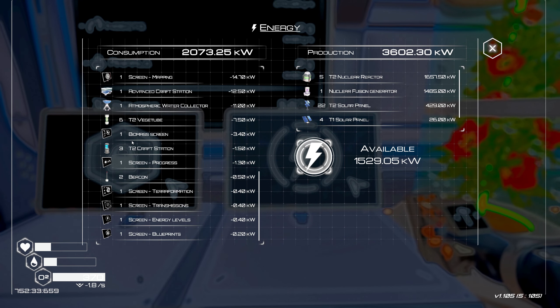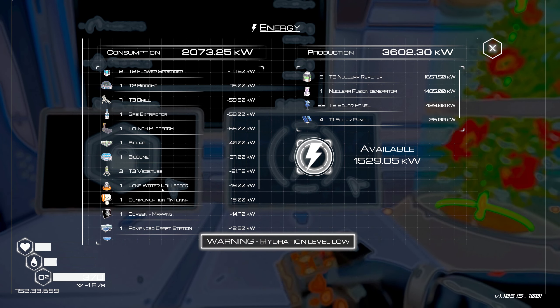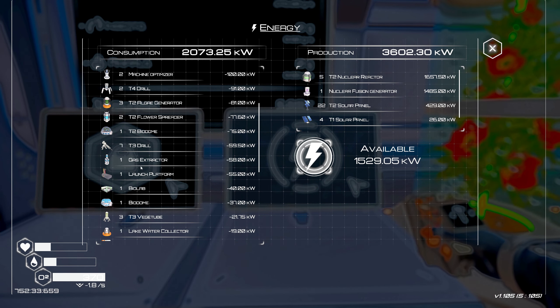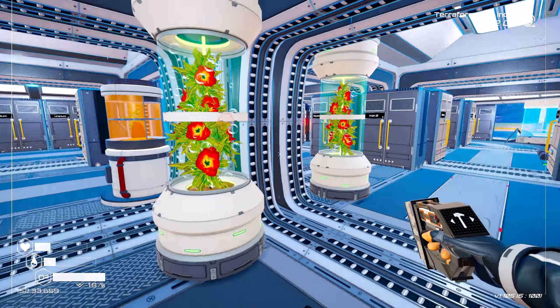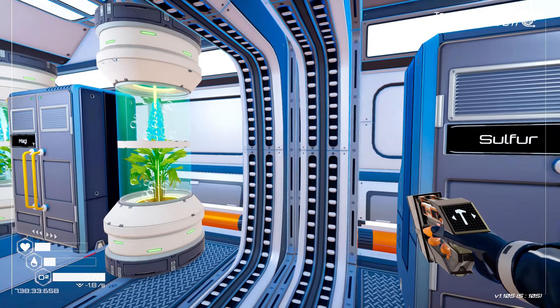I can check how many drills I've got - anything consuming power here: hydration low, bio dome, launch pad, an ore extractor times three, and T2 ore extractor times two. So I do not have one on the super alloy.